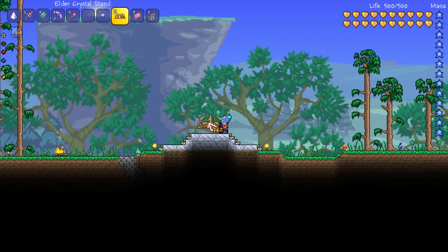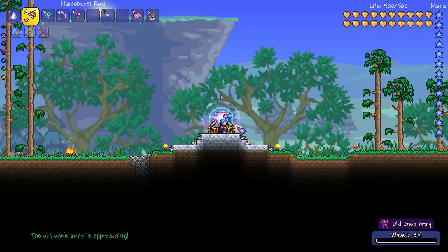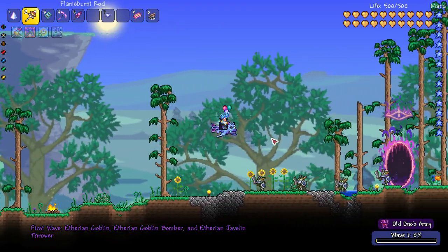We're going to make our way out here, and then we need to put our Elder Crystal Stand down. When you right-click an Elder Crystal on the stand, it will actually summon the event. Now you get some mana to start with — this special event mana — and you use that to summon your Sentry Summon Towers, and you get more as you kill enemies during the event.